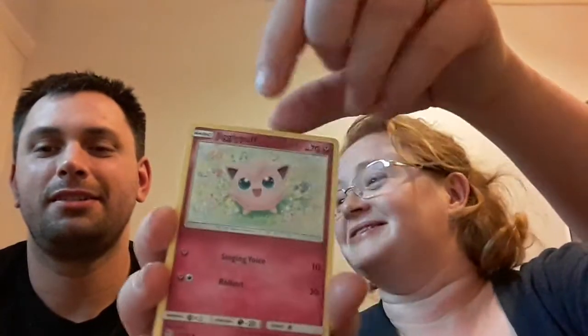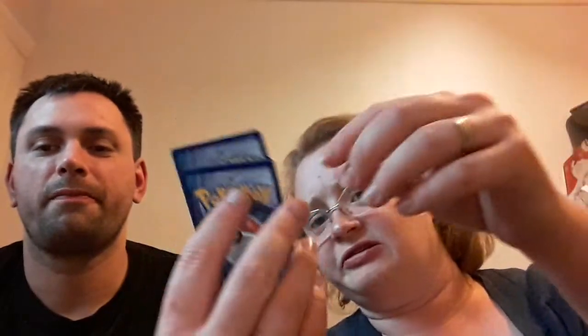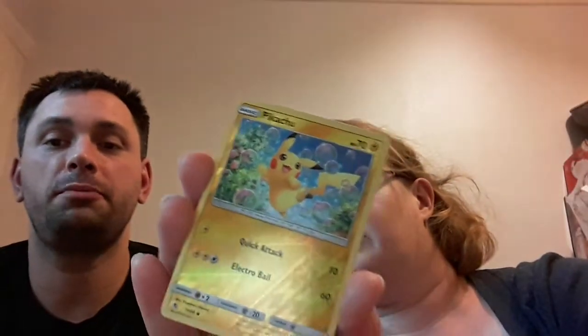She's going to keep her Hidden Fates code cards but I'm going to give mine to the viewers. Back to business — jigglypuff, scyther, ekans, caterpie, energy, Sabrina's Suggestion, Scyther which I don't believe we have, charmeleon, reverse pikachu, and Erica's Hospitality which is just the rare trainer — so no super rare or anything like that.